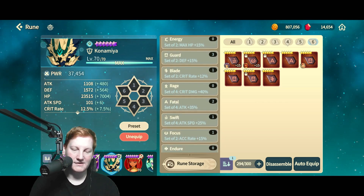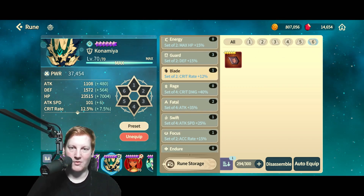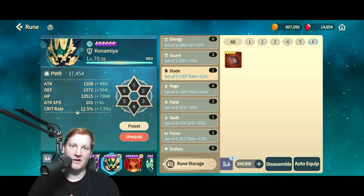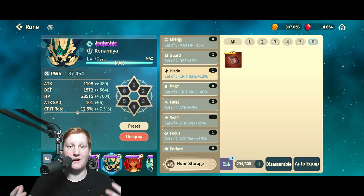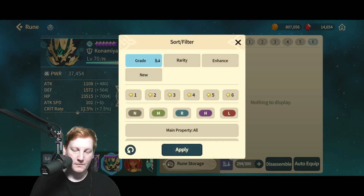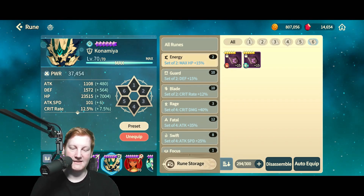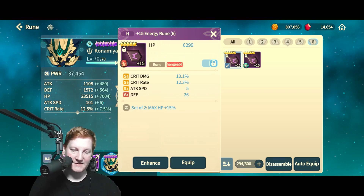Now let's talk about individual rune types. A lot of people are running rage and blade — rage is a four-set bonus for crit damage, and blade is a two-set bonus for crit rate. They really are ying and yang and fall in line with each other. But you really want to pick sets based on what the character does. What I like to do with something like the energy rune is double up on the stat — the set is for HP, so I like to make sure there's HP on the rune itself.